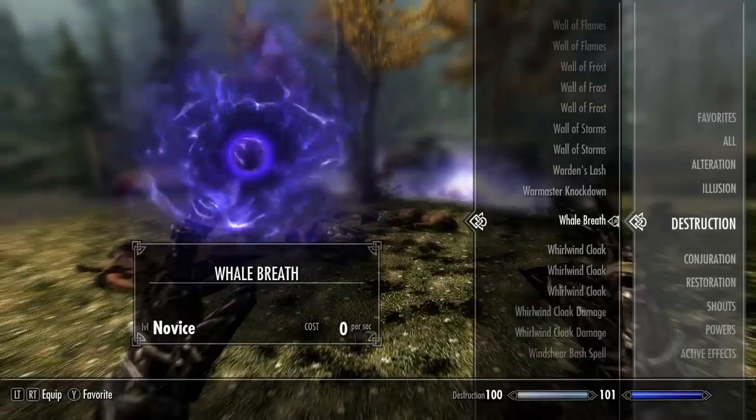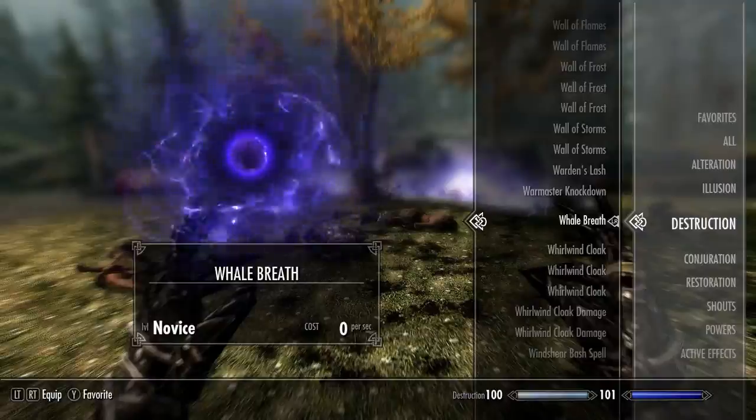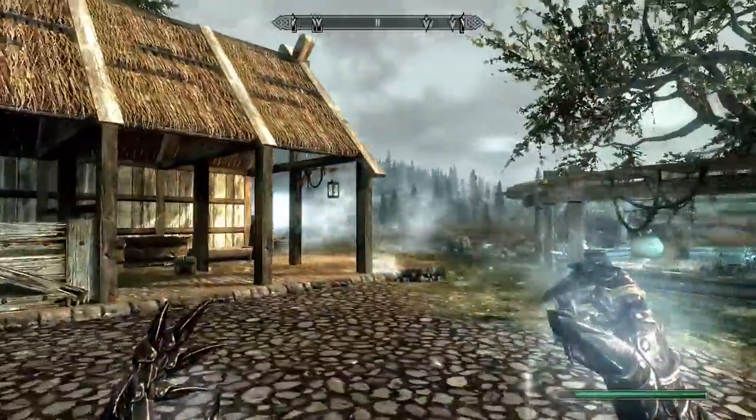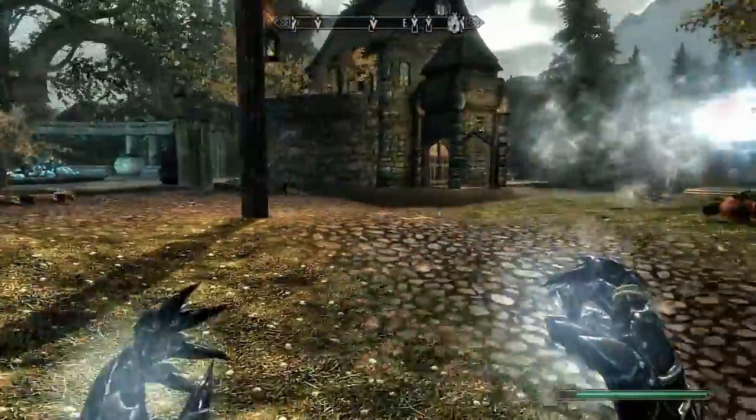For the next spell we have Whale Breath — a novice level spell that costs zero magicka per second to cast. Oh, whoa — oh my god! So big and fast and violent. I love it.